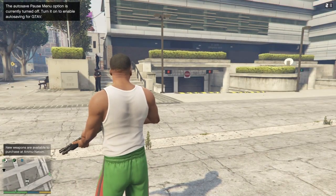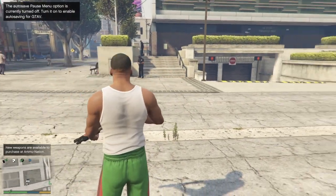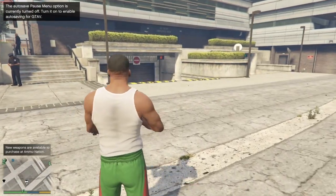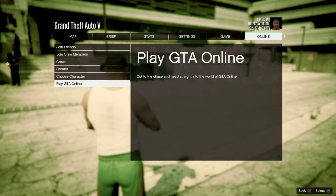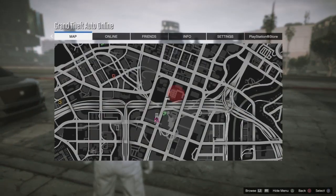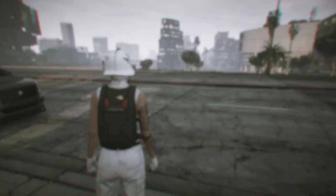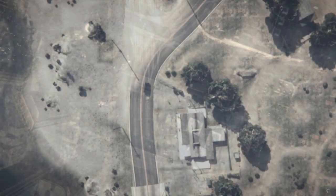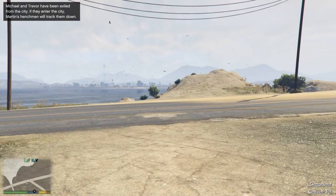Once we're loaded in here, all we have to do is pause our game and start up an invite-only session. So go to Online, Play GTA Online, Invite Only Session. Now we're going to load in online, and then all we have to do is leave GTA Online. Select the Online tab, Leave GTA, and accept the alert. We're going to load back into story mode as Patricia, and then we're going to turn into Franklin.